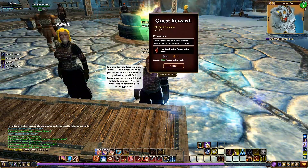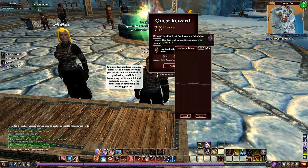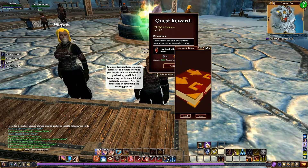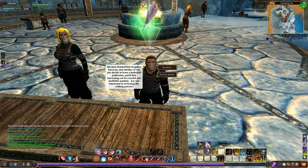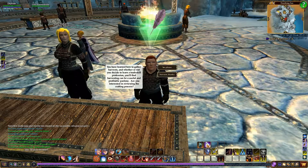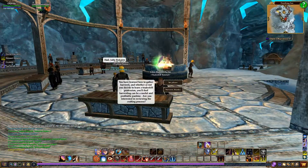And that finishes off the quest If I Had a Hammer, level 5. You get your little handbook — again, you can put this inside your house; it looks rather cool. And you get 10 silver and 72 copper. We're going to go ahead and hit accept. You have learned how to gather and harvest, and whether or not you decide to learn a trade skill profession, you'll find harvesting can be a useful and profitable pastime. So we're going to go ahead and stop the quest here, guys. If you enjoy these videos, please hit the like button, subscribe, leave a comment below — and as always, thanks for watching.